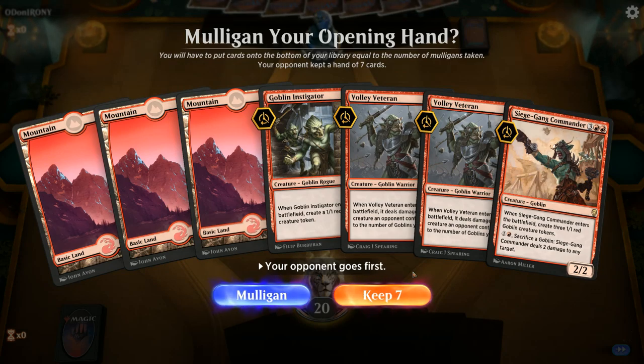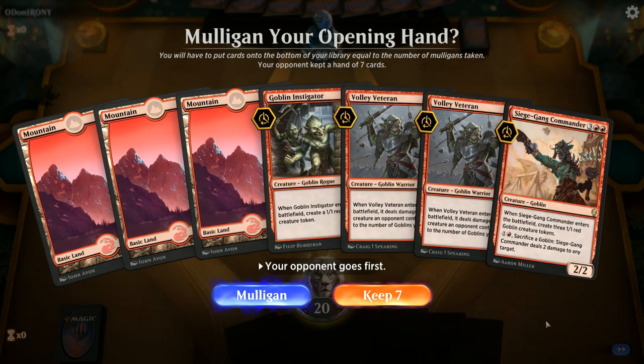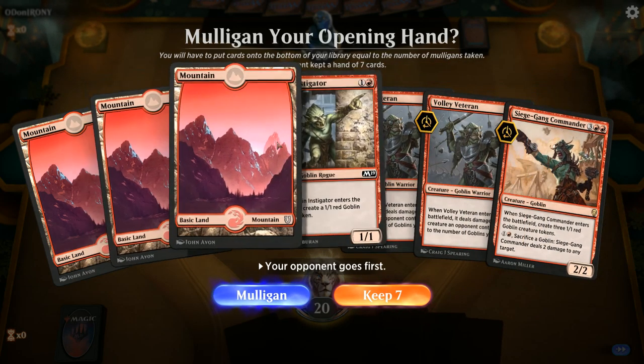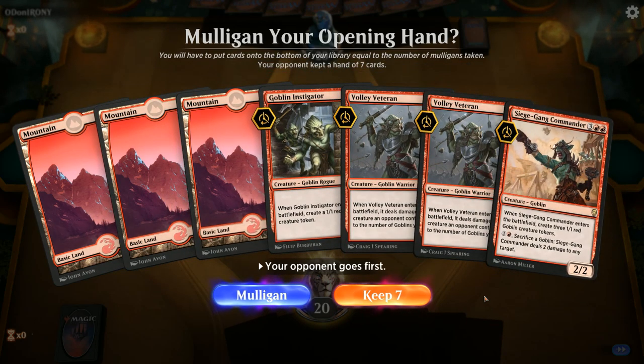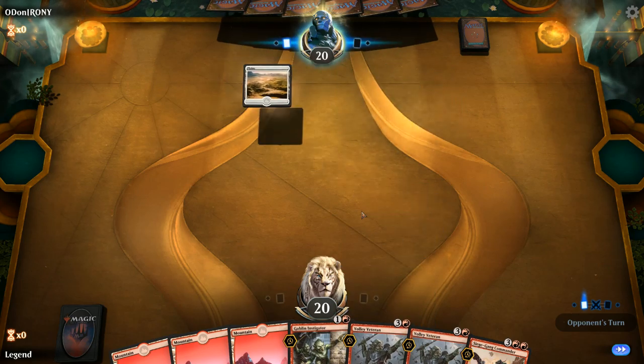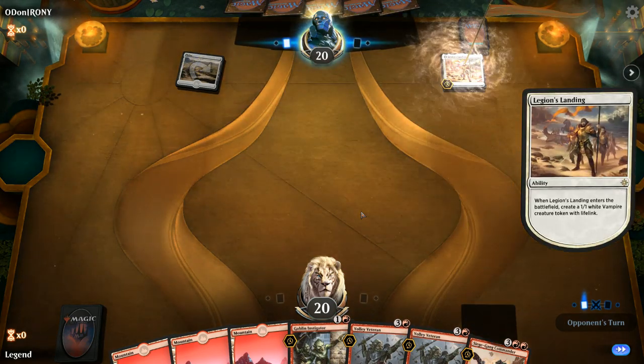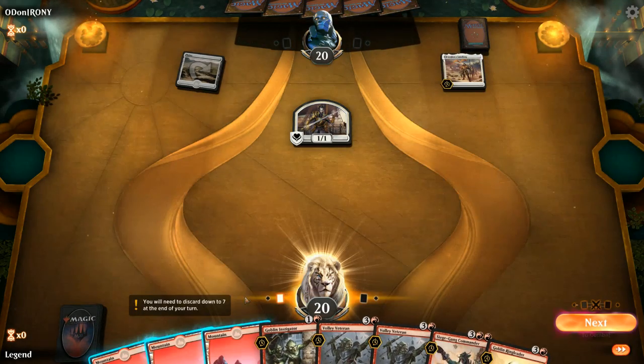We're on the draw. The hand is nothing special — no powerful 3-drops, no Ringleaders — but it seems playable enough. The Instigator plays well with the Volley Veteran. We're up against a turn 1 Legion's Landing, so this could be Vampires.